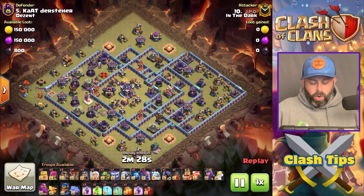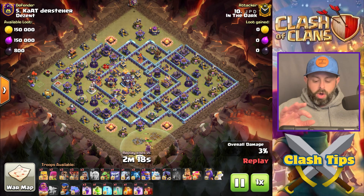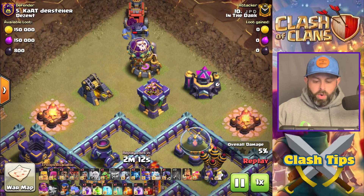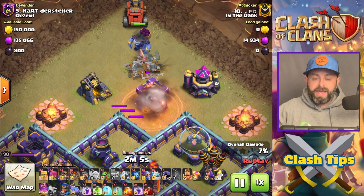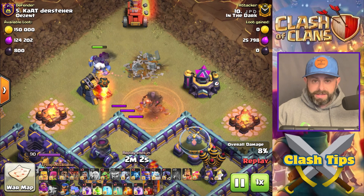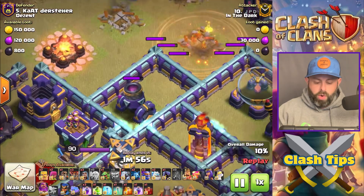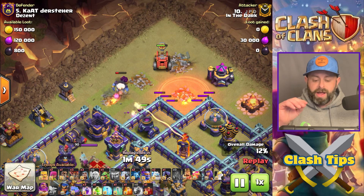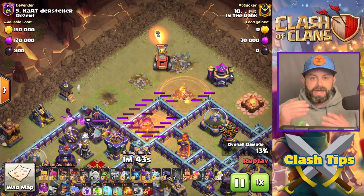This next attack is once again from JPD. We have a centralized Town Hall. We're going to start one side with the Warden Walk. On the other side, we're starting out with a Balloon to attract the Archer Tower's fire and pop any Teslas. Then we're putting down that Yeti to protect the Flame Flinger. The Flame Flinger is going to destroy that Archer Tower and then move on to that Mortar. The Mortar can do serious damage to the Flame Flinger, but the Yeti's in front, so the Yeti Mites will soften up the Mortar.